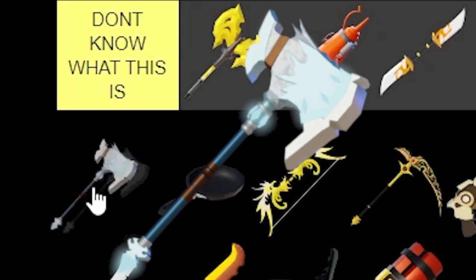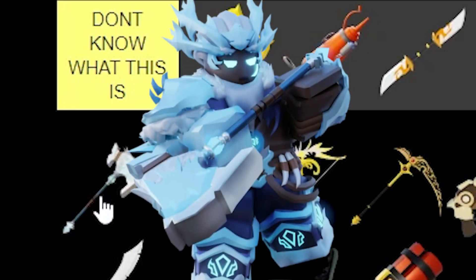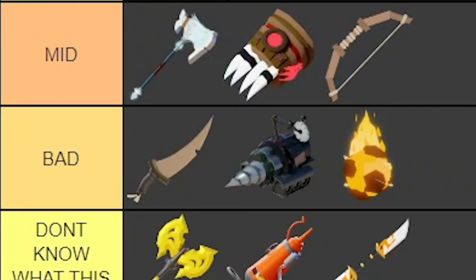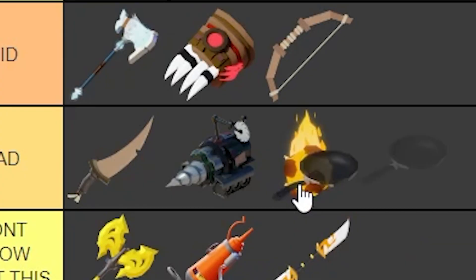Next up, we've got the Frosty Hammer — I think Adatunde uses this hammer. It's only good if you max it out. We're at the top of mid, so it's half decent, half mid. Next up, we've got the Frying Pan — we're gonna put it in bad. We've got Dagger, Drill, Fireball, and Frying Pan in the bad section.